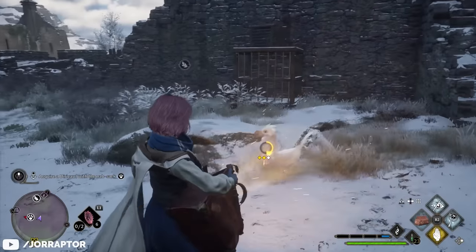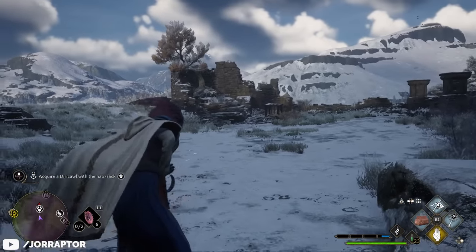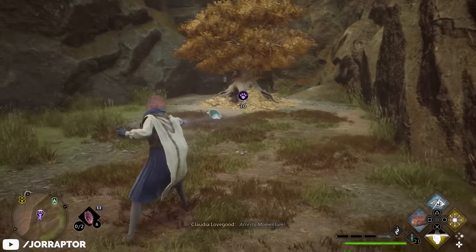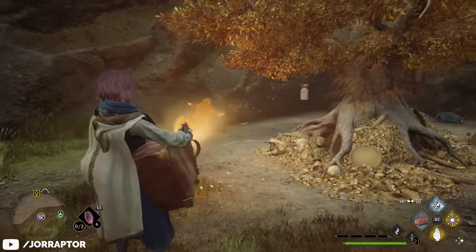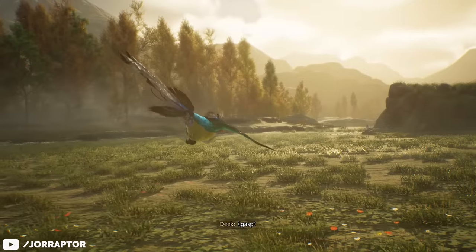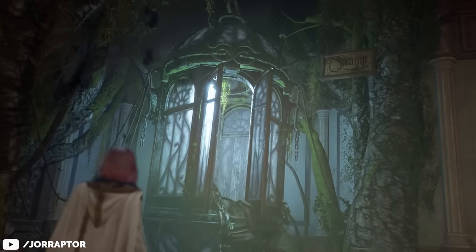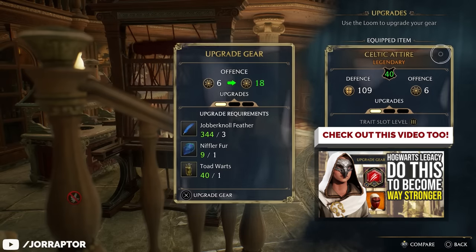To upgrade a gear piece you will need to rescue different kinds of magical animals and take care of them in your Room of Requirement. A lot of them you will find at claw mark spots out in the open world, so cast a control spell like Glacius or Arresto Momentum to capture them. I also recommend doing the Beasts of the Field side quests as they will tell you a lot about how to take care of your creatures, give you plenty of opportunity to catch cool ones, and will open up additional vivariums. If you need more information on upgrading your gear, Jordan made a video on that which is linked in the video description.